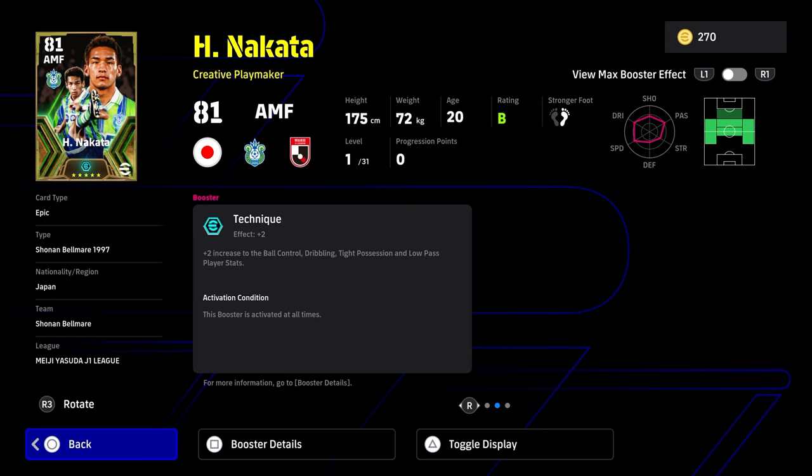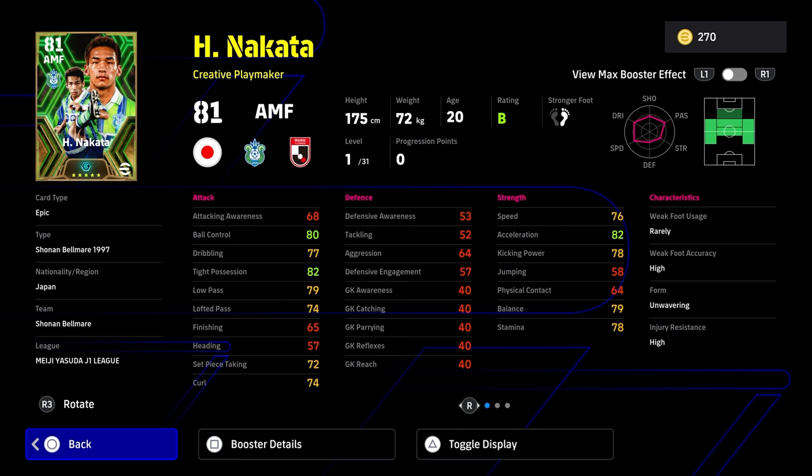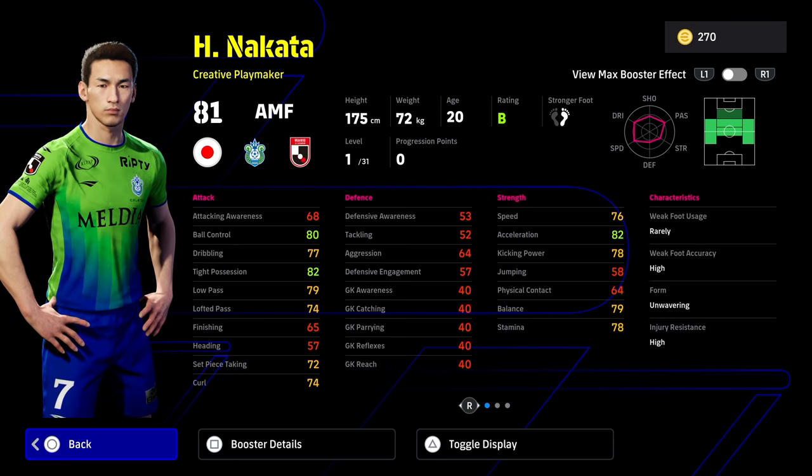I feel at the moment, classic number 10s are definitely way, way better than creative playmakers. Creative playmakers fill into a bit of a different position than they used to before V3.4. I've already covered a classic number 10 video — I advise you guys to check that out to show exactly why classic number 10 is so effective.